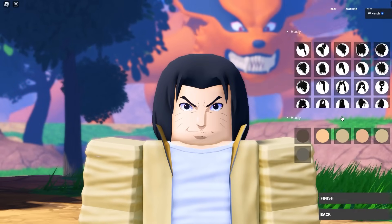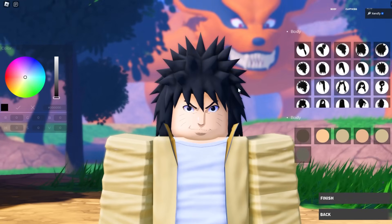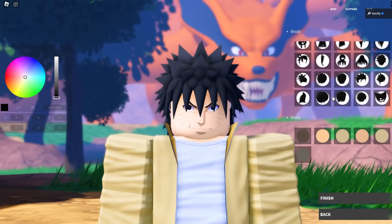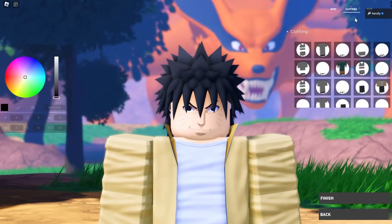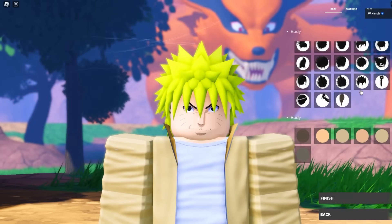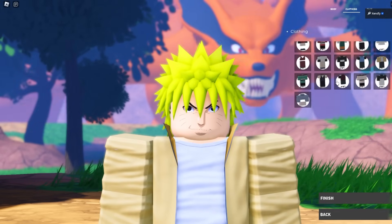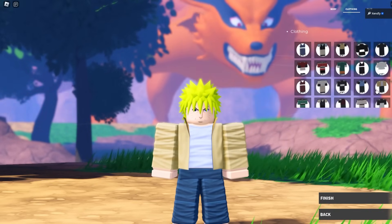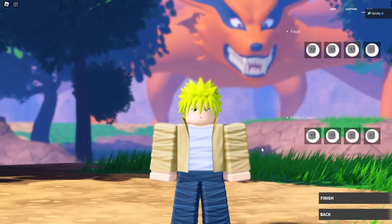So here we are at Customize. Let's go ahead and do our character. So Minato — this should be Itto's hair for Minato, I'm pretty sure. They even have Vegeta's hair, which is funny. Anyways, let's go to clothing. We got to change the hair color — yellow, that's perfect. Do they have the Hokage clothing? It's not exactly it, but it'll get the job done. We'll change the face too — that's completely fine, actually.